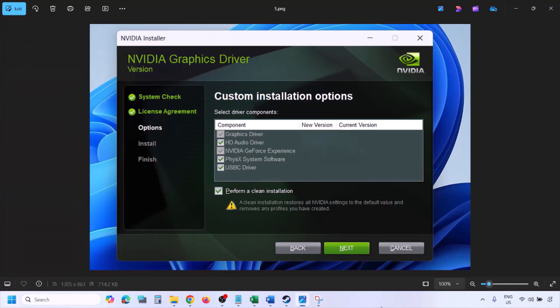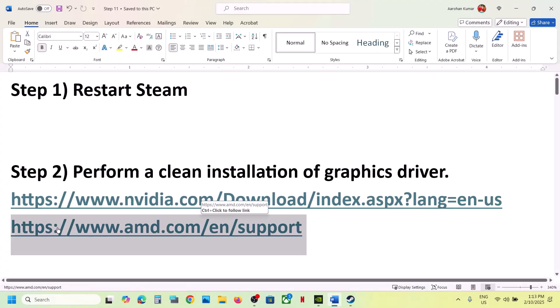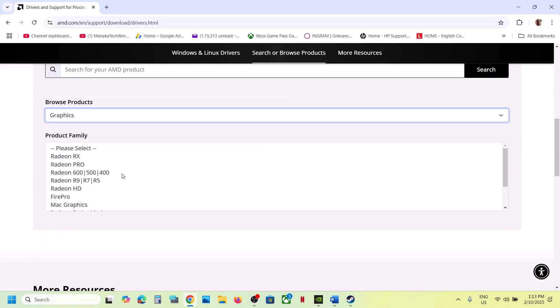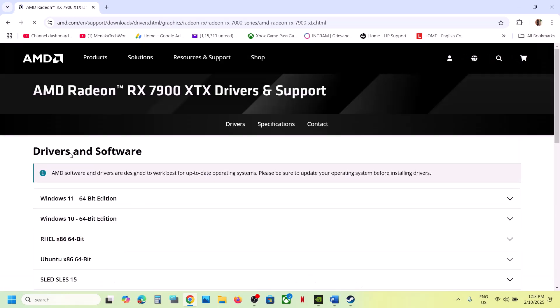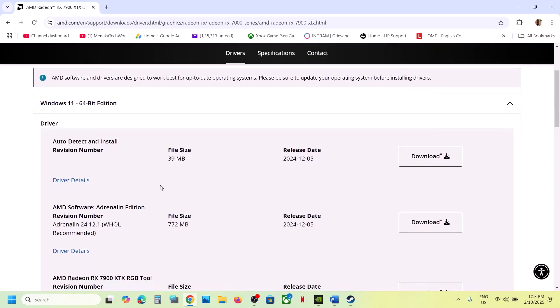If you have an AMD card, go to the AMD website, select your graphics card from the list, click Submit, and select your operating system (Windows 10 or Windows 11). The latest driver right now is 24.12.1. Download it, update it, restart your computer, and then check.